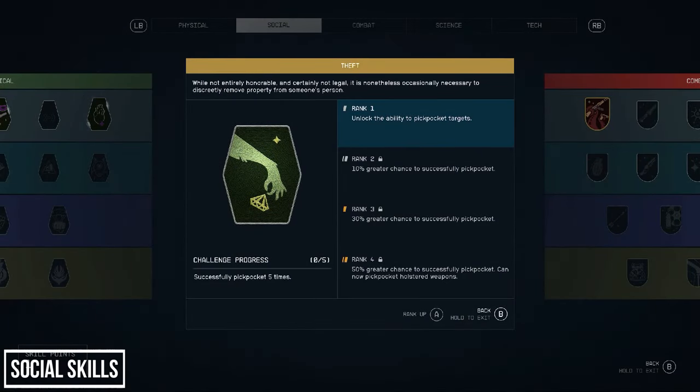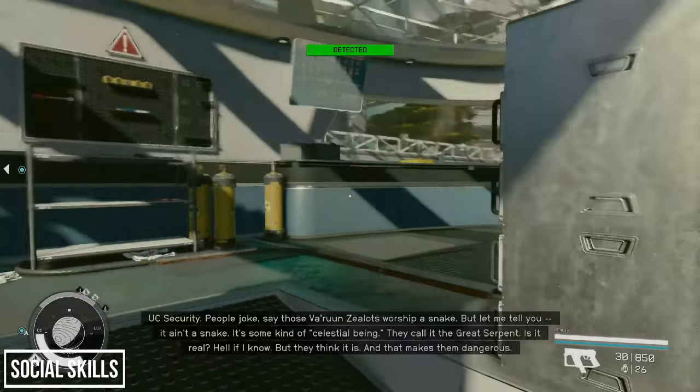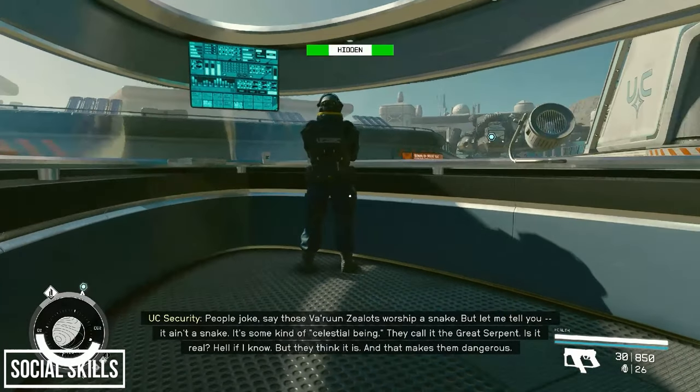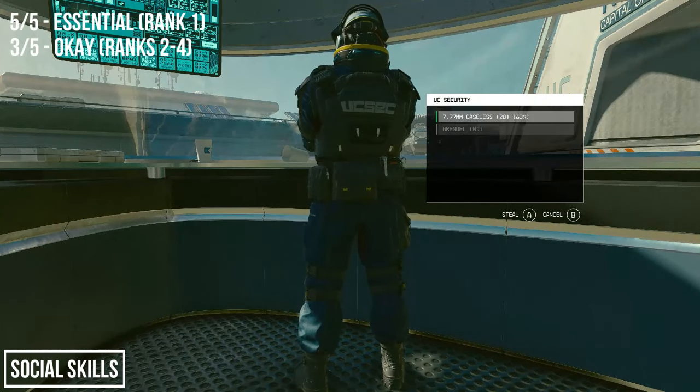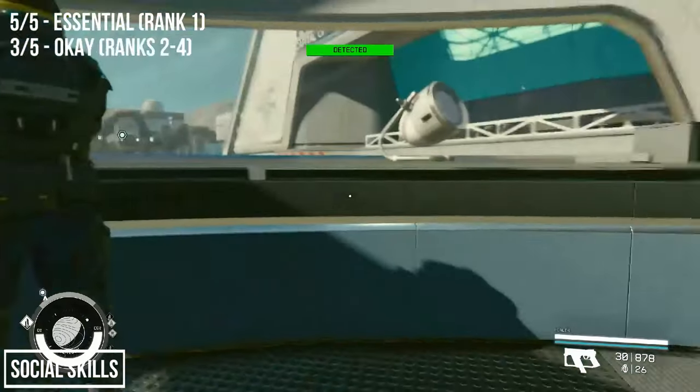Finally in Social we have the Pickpocket perk. If your character is a goody two shoes who never looks at a guard funny, you can avoid this. But for most players who want to experience more of what Starfield has to offer, I highly recommend throwing at least one perk point in. At rank 1 you unlock the ability to pickpocket — without it you can't even attempt it, just like the stealth tree unlocking the stealth bar. Subsequent points make attempts more likely to succeed, and rank 4 lets you pickpocket holstered weapons. Getting caught pickpocketing is also a way into the Crimson Fleet. Rank 1 should be essential.